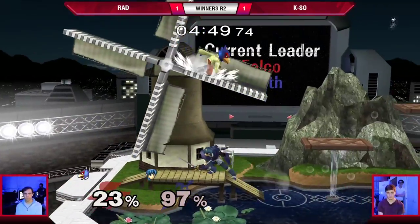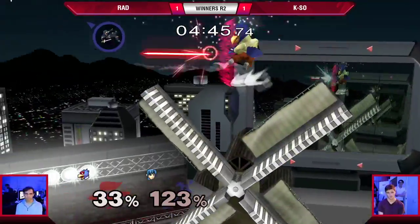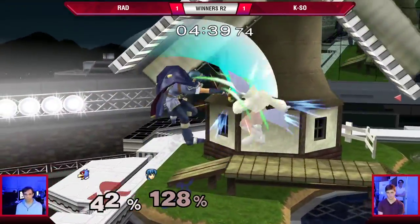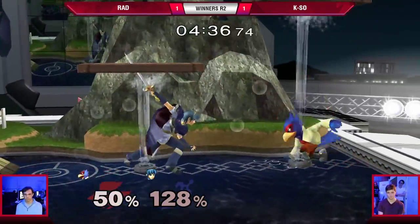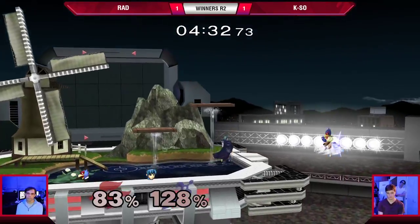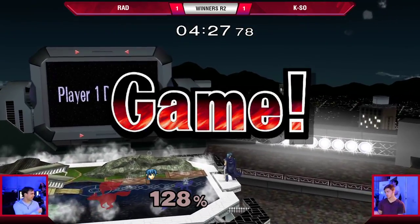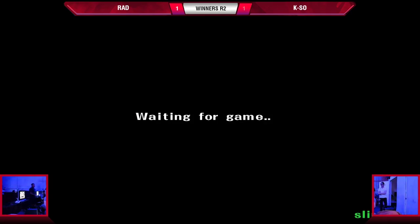Rad has done that like three times this set — just forward smashing the ledge, trying to read the get-up. He's getting antsy now, man, he's getting really antsy. Oh my gosh, dude, I can't believe it — Rad was the Falco? Oh my goodness, rest in peace. That was a good game, though. I feel like if Rad decided to just CC the ledge and down smash the incoming nair, because Queso had been nairing off the ledge the entire set — if Rad just CC'd the ledge and down smashed, that would have been over. Yeah, CC is great.